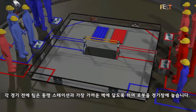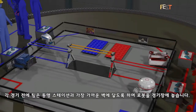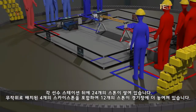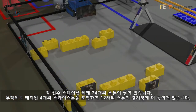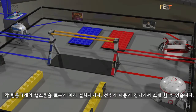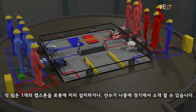Before each match, teams place their robots on the field touching the wall closest to their alliance station. 24 stones are stacked next to each human player station, and 12 more stones are placed on the field, including four randomly located sky stones. Each team may preload one capstone onto their robot, or the human player may introduce it later in the game.